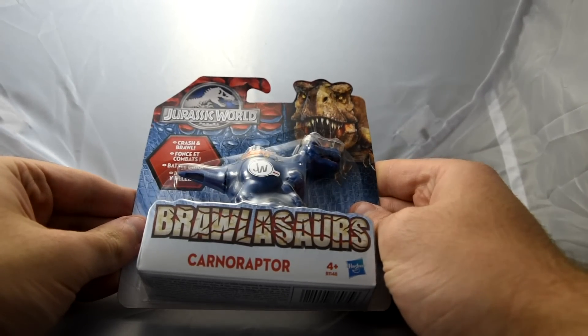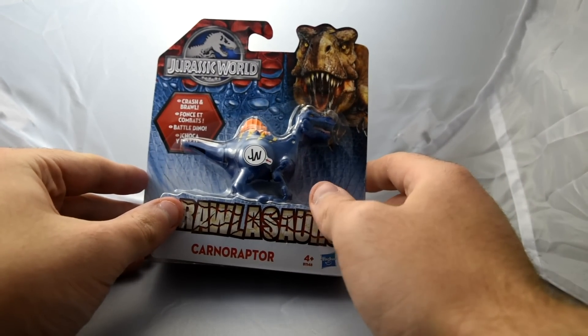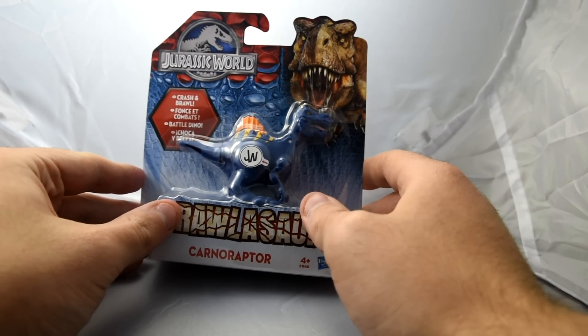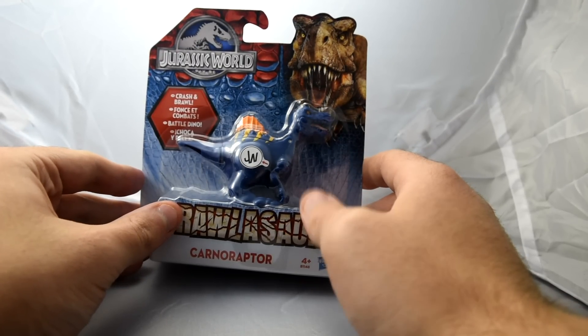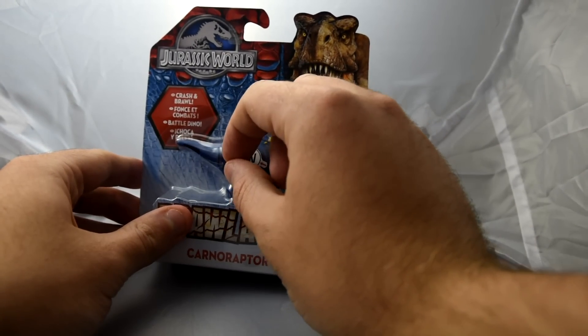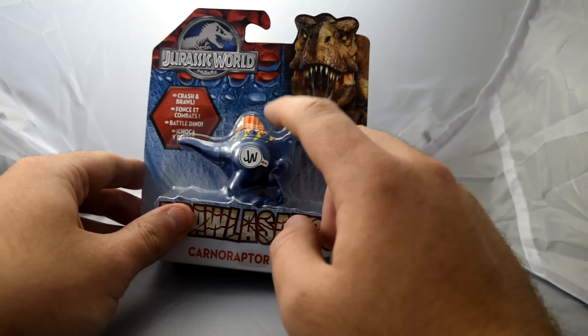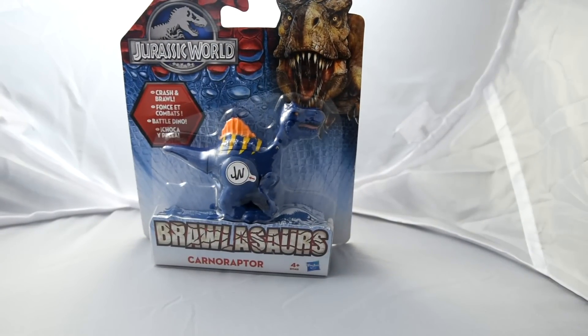So this is the Carnoraptor Brawlosaurus. As I said in a previous episode, I couldn't find this anywhere in the UK, so I've had it shipped over from Germany. I think this little JW symbol here is a sticker, and what we do is pull that off and it should reveal a QR code that I can scan with the iPad, which will let us play with the Brawlosaurus in the game.